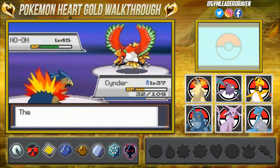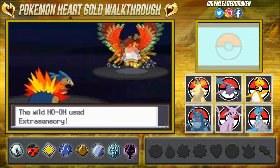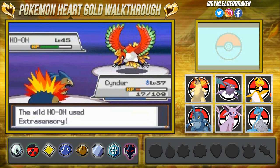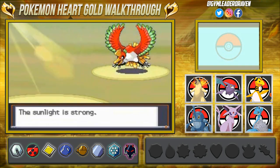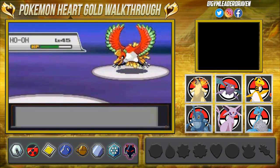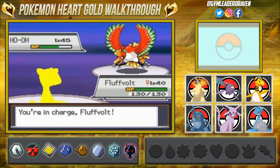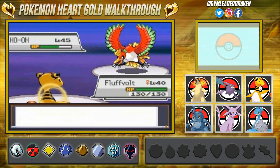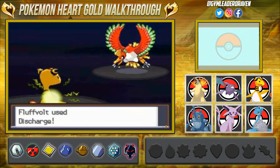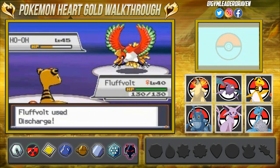A Swift attack and then Extrasensory — we had no chance. This is literally the third take. Ho-Oh is not playing around, it really does not want to get captured. You could use your Master Ball, but I'd rather save it for a roaming Pokémon.